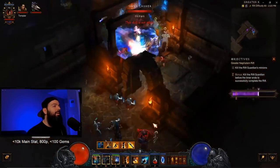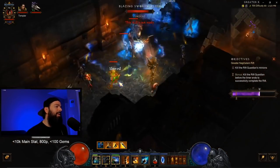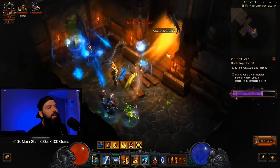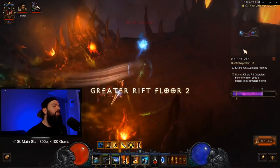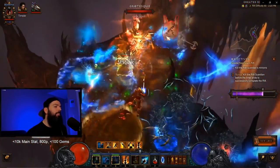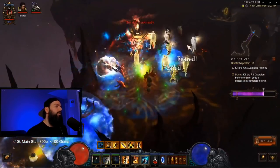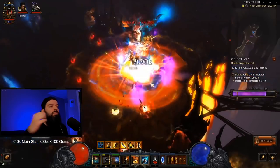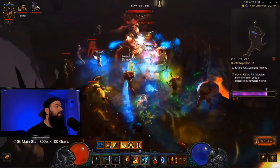This build is pretty fast. We're getting under two-minute clears for T16 and GR80. It's pretty mobile for bounties as well. Even though we're relying on Ingeom, it's a good bounty build. You can swap out the Ingeom and do like Echoing Fury or something as you're running by for bounties. I'll have all separate builds on the website, bloodshed.com.